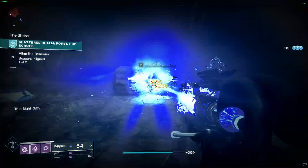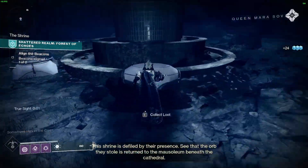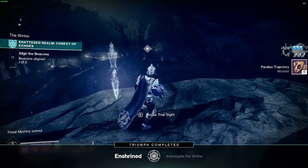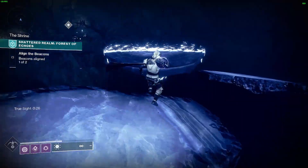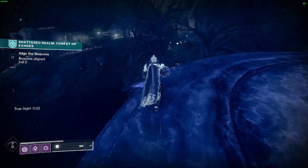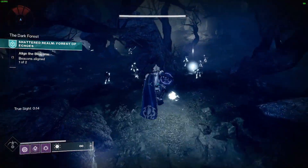You will make your way down into the crypt and will utilize the true sight and barrier breaches along the way. Once you follow the path all the way down, you will be in a room where you can deposit the relic. Do that and then some adds and a small boss will spawn. Take care of them and you will have your first ascendant mystery.